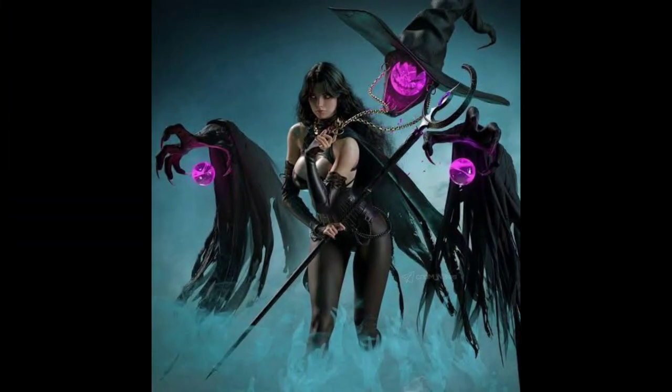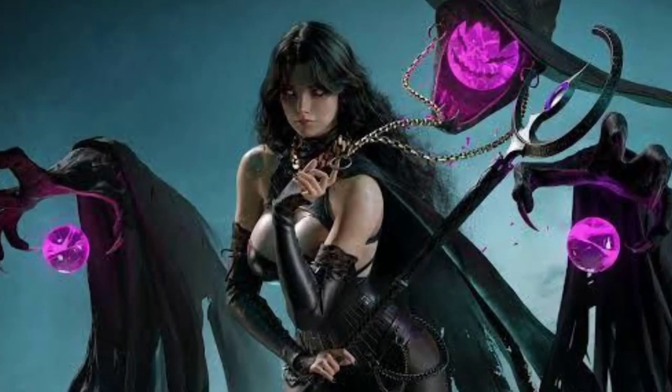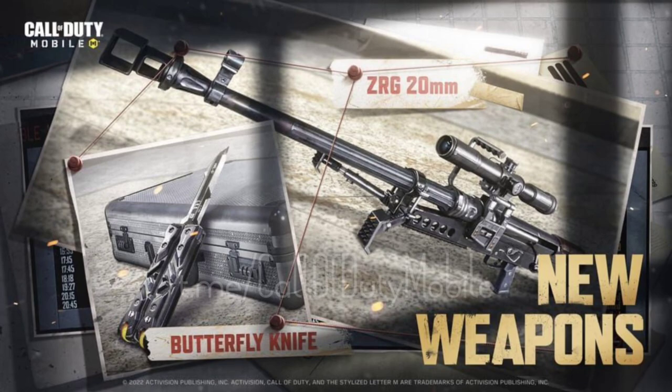Up next, this is the most approximate view of the upcoming legendary operator Sofia, also known as Sofia the Knight. According to dataminers, she looks like this. Some dataminers have the official teasers of legendary Sofia but are not revealing them yet due to NDA — non-disclosure agreements. But you can have an idea she 80% looks like this. We are also getting a butterfly knife legendary version paired with Sofia in a lucky draw.